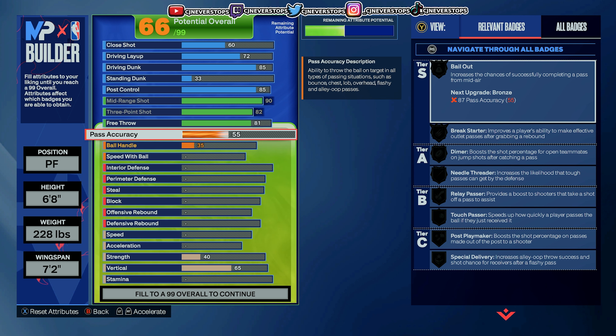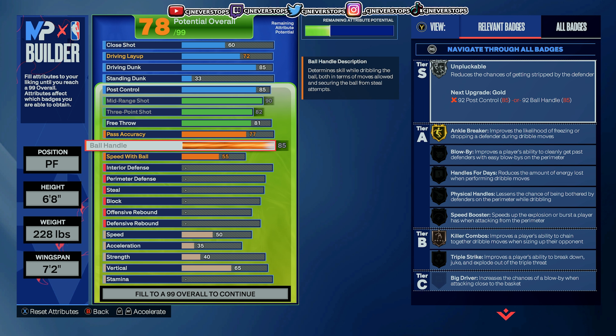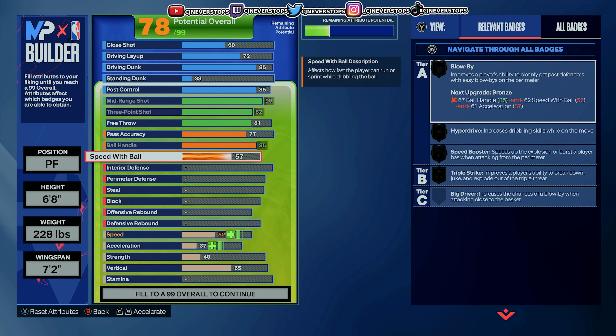Pass accuracy is gonna be a 77. Ball handle: 85 — you get ankle breaker on gold. Speed with ball goes to 75.